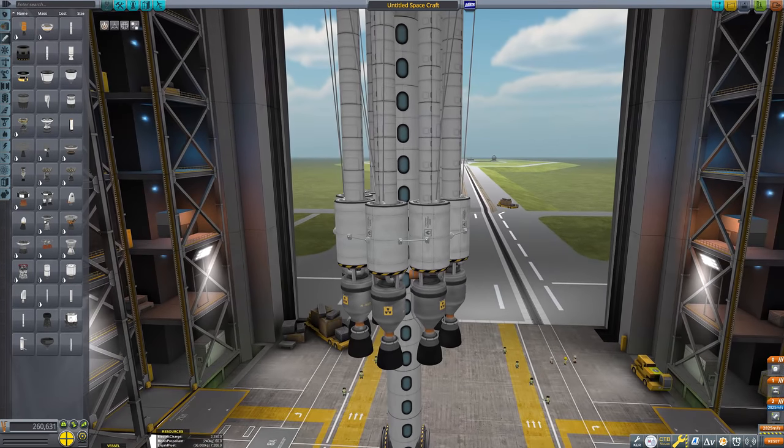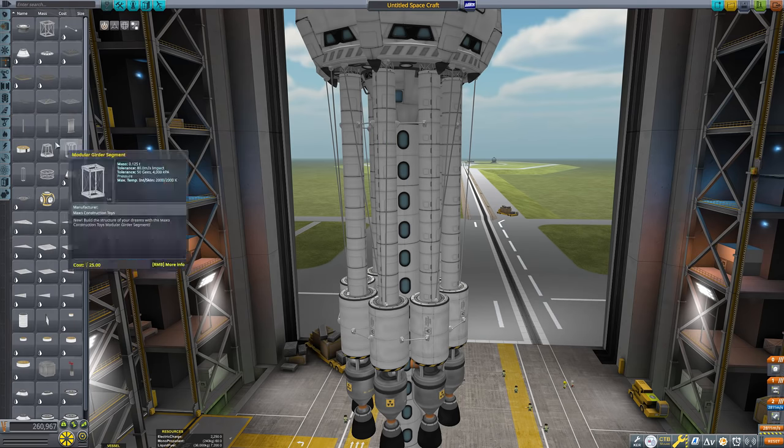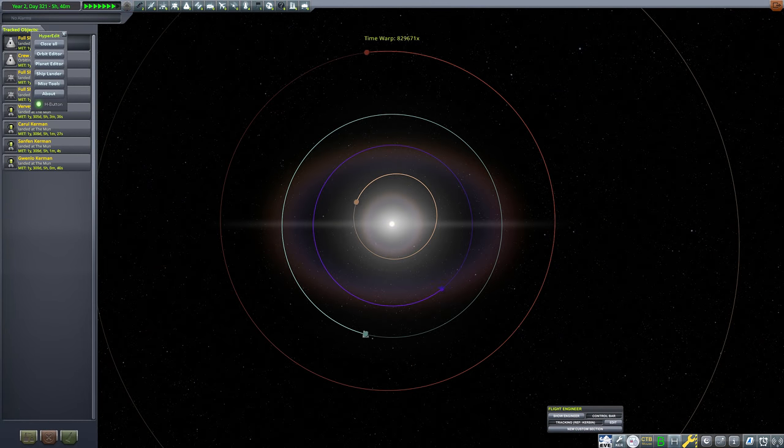The fuel and engine setup gives us enough delta V to get from low Kerbin orbit all the way to Gilly orbit and land. But to get to Gilly, we need to first wait until an Eve transfer window, since Gilly is a moon of Eve. And the transfer window to get to Eve is as follows.